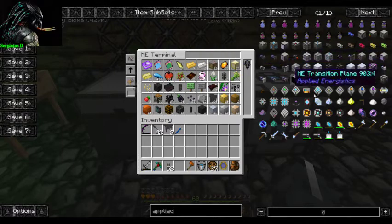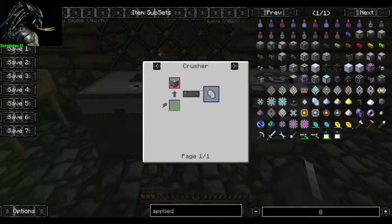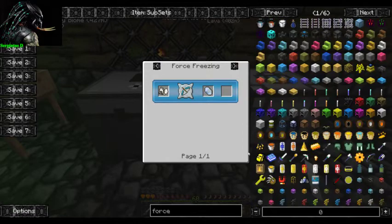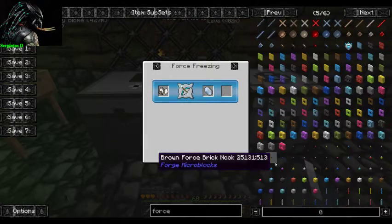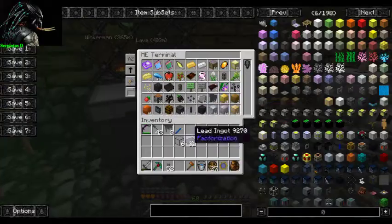For outside we need an access terminal. That's right, we need one bit of Certus quartz. Certus quartz block - of course: Certus quartz crusher, pulverizer, SAG mill, chemical synthesis machine, rock crusher. Force freezing - hmm, I wonder what force freeze thinks. Probably some sort of refrigerator or something. But for now we'll have six hardened glass; we'll take that out.